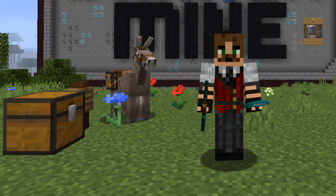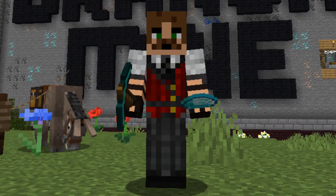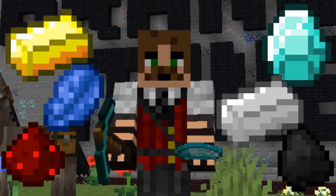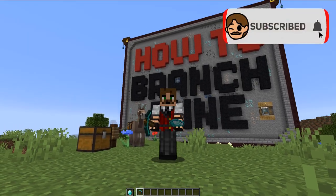Stick around to the end of the tutorial when I'll present a time-lapse demonstration of these tips in my own world. We can see how many total diamonds and other goodies I get — such as gold, lapis, redstone, iron, coal, and all those other basic blocks that I harvest for my stockpile. All right, let's get going.